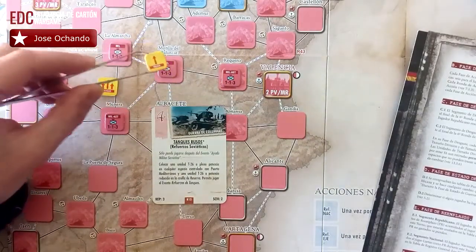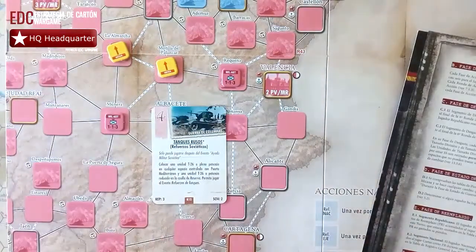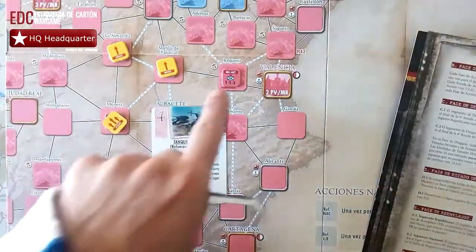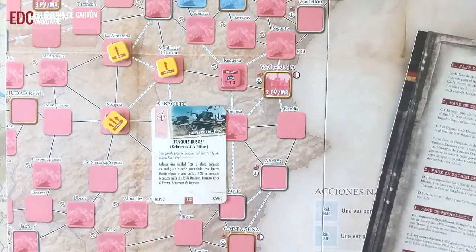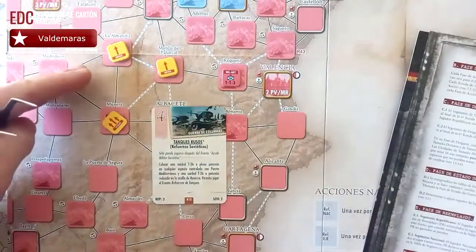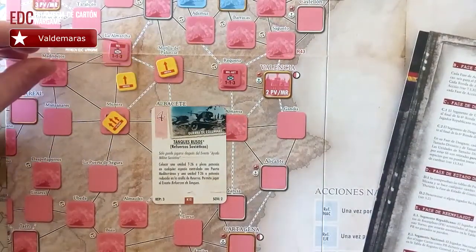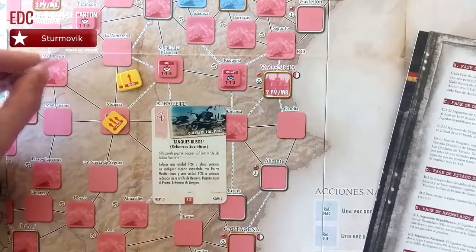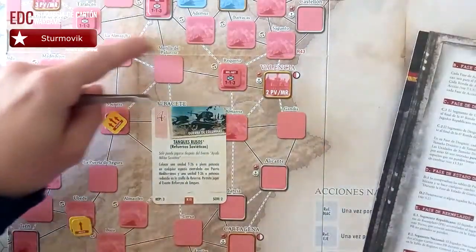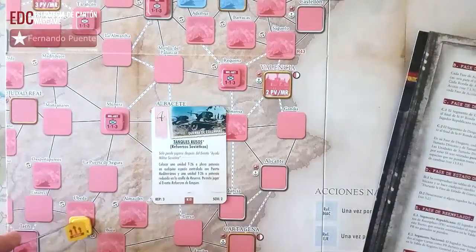Supongamos que en Montilla del Palancar y en Almansa nos vamos a movilizar, en Munera vamos a combatir, y en Requena decidimos quedarnos. Una vez asignadas las órdenes a nuestras unidades, primero siempre moveremos e iniciaremos los movimientos. A renglón seguido entran en juego todos los combates: primero movemos y después atacamos.